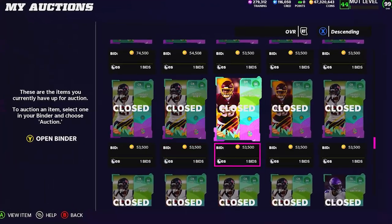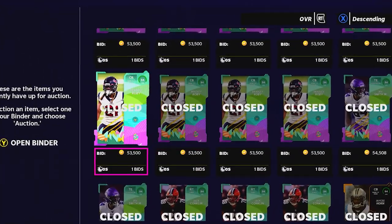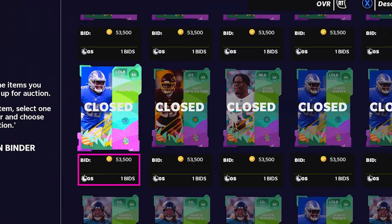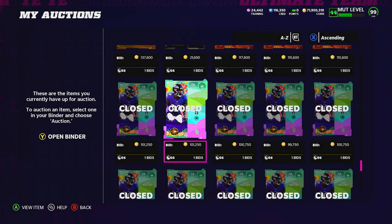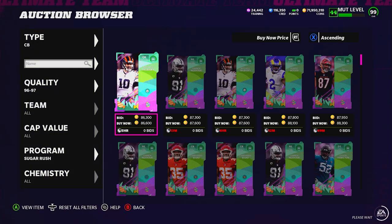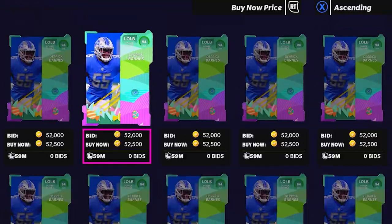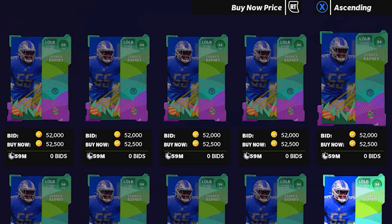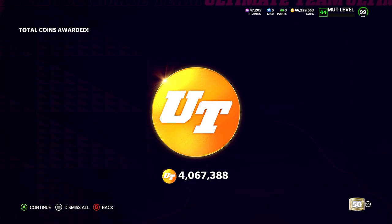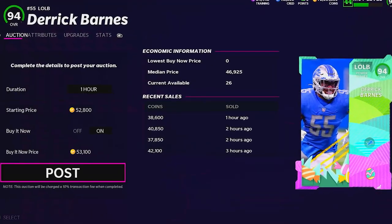I've been doing this pretty much all week with my 94 overall Sugar Rush cards. The other day these were going for 52, 53, even 54,000 coins, and I've been pretty successful with unfiltered selling. If your cards sell the first time but don't sell the second time you list, you'll need to check the price — because being just 500 coins cheaper is really the difference between 15 cards selling versus only five selling. On the flip side, if you list all 20 cards at unfiltered price and all 20 sell, you might want to try 250 or 500 coins more to squeeze out extra profit.